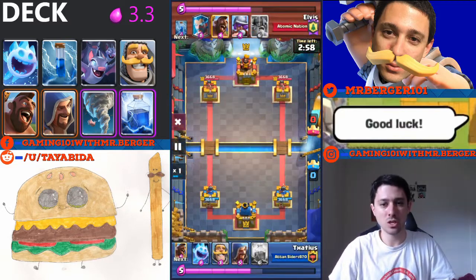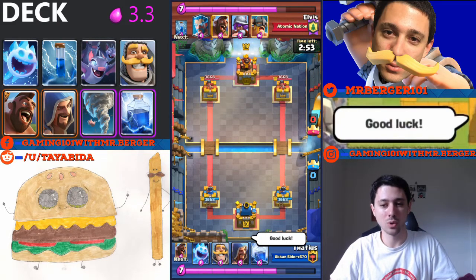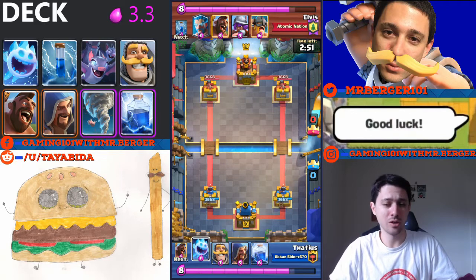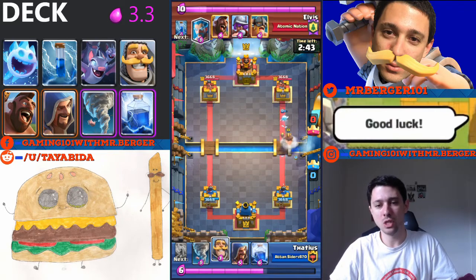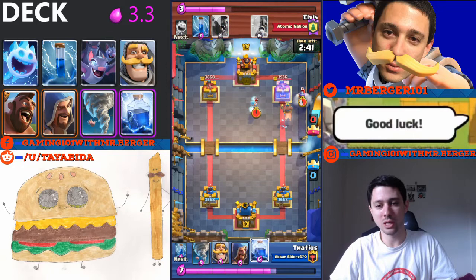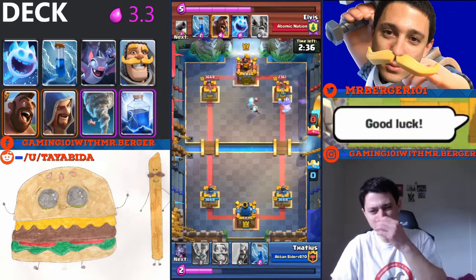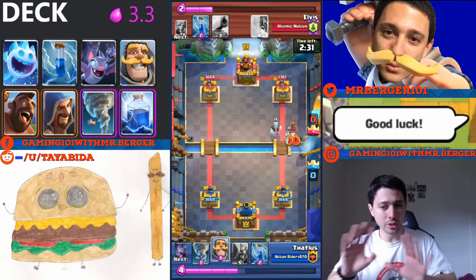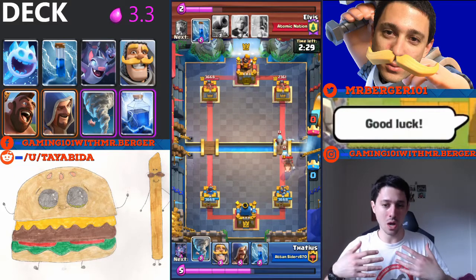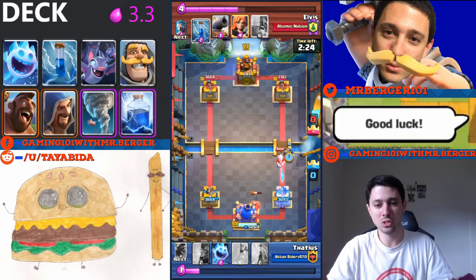This next match looks like an E-barb hog deck running both Musketeer and Ice Wizard, which gives me potential for lightning value. I try the lightning on both the Ice Wiz and the Musketeer, but they're just far enough apart that I only clip the Musketeer — a negative trade for me. I do take out the Musketeer completely, so that's four elixir of his gone, although it cost me six, and it removes the Musketeer from being a support unit.